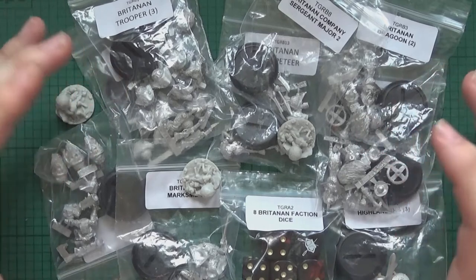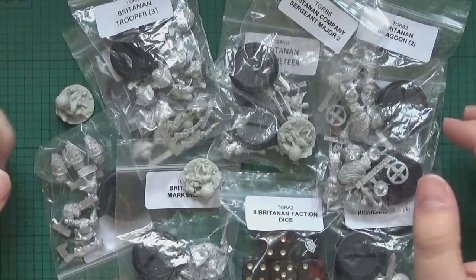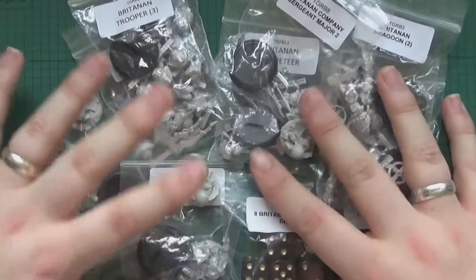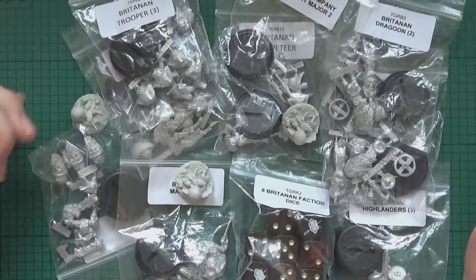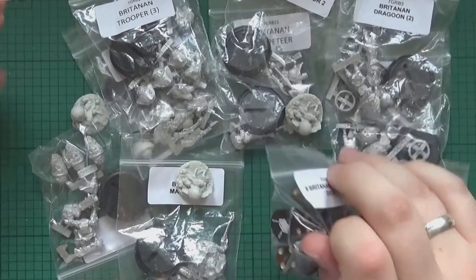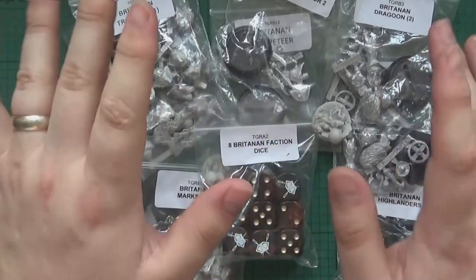Ah, the lovely look of these guys — some little tin puppet soldiers. I've got the Britannians. I'm going to go through in fine detail all this lovely goodness we've got here. We'll be back in a second guys when we're going to get the first unit bag unboxed, and we'll be looking at these lovely little dice.